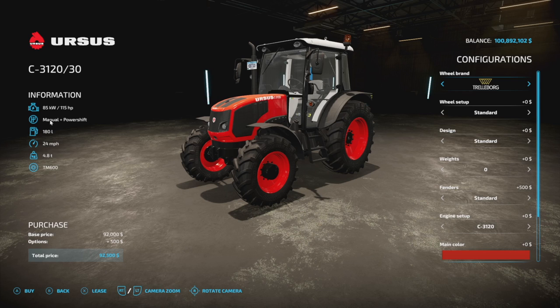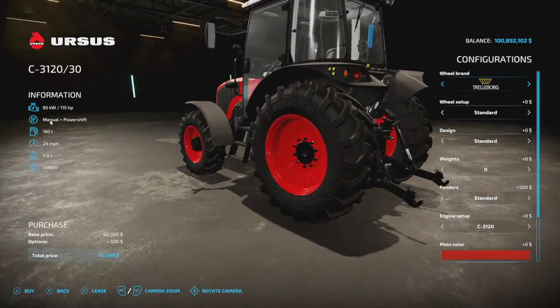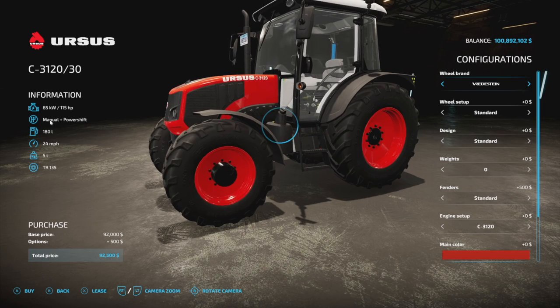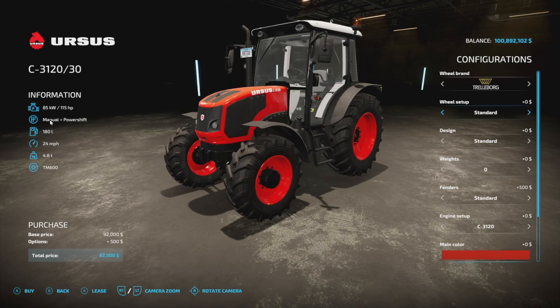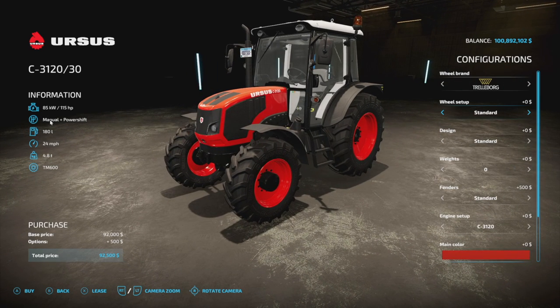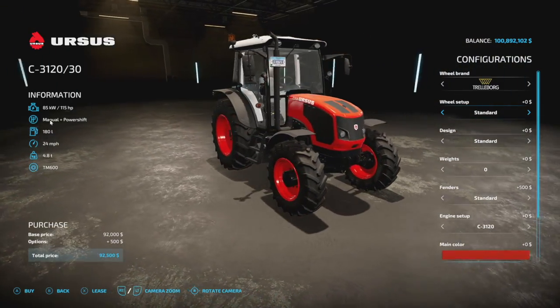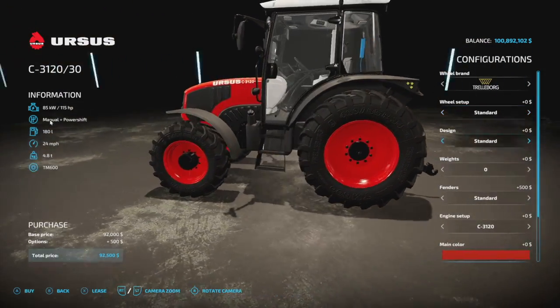Let's move into new mods for PC and Mac players. The first one is the Ursus C3120 small tractor. Wheel brands include Trelleborg, Michelin, Continental, Midas, BKT, Rizdan, and Nokian — plus custom versions of all of them. It's got 115 horsepower, manual plus power shift transmission, 180 liters of fuel, 24 miles an hour, and 4.8 tons. Smaller tractor, but it's supposed to be.